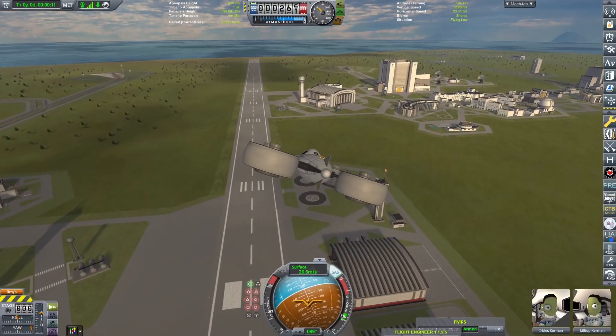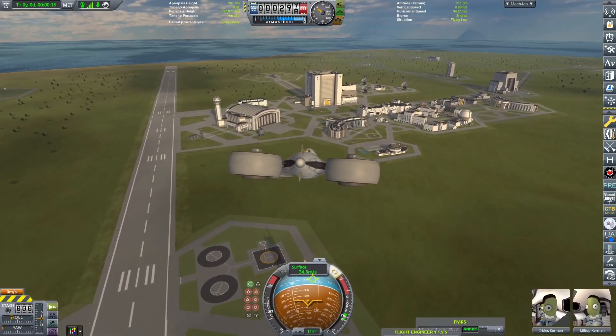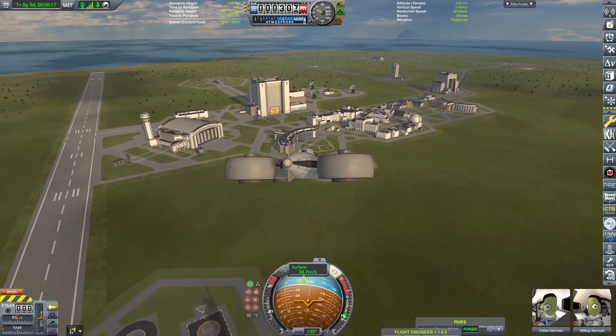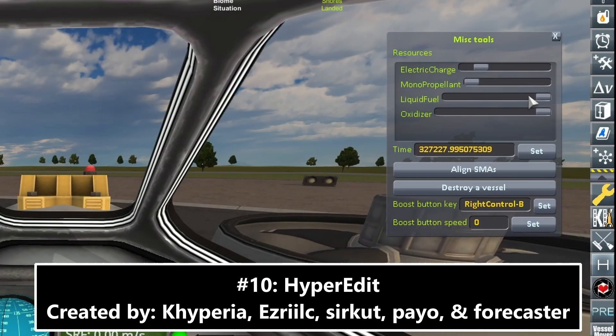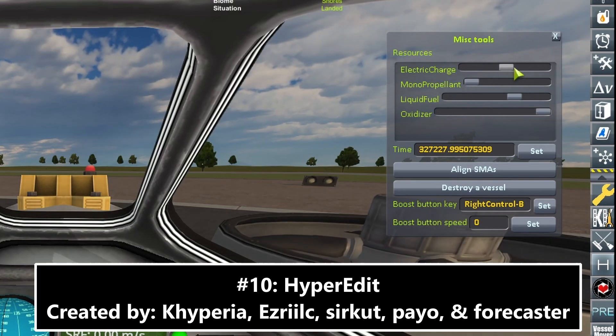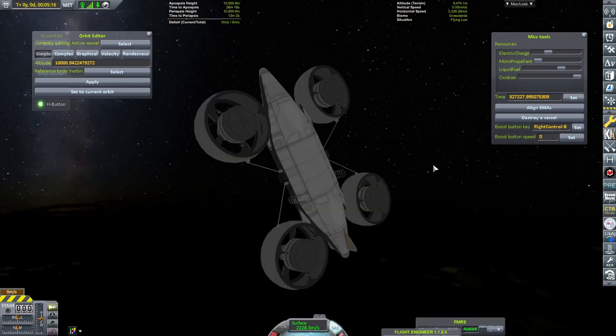Coming in the number 10 spot is a mod that I bet many of you have and use very often. That mod is HyperEdit! For those of you who are unaware, HyperEdit can most simply be described as a cheats mod. It lets you fill or empty fuel tanks in flight, change how much electric charge you have, teleport, and just basically lets you play god over the Kerbal universe.